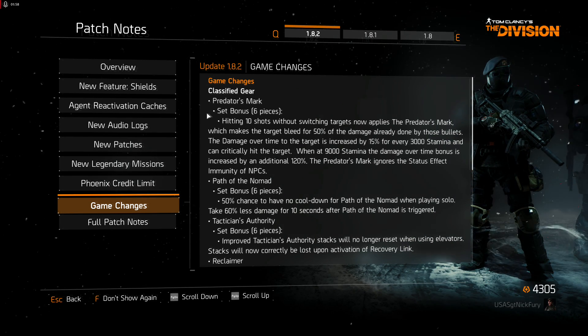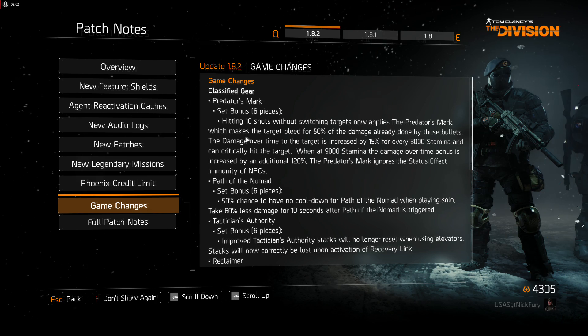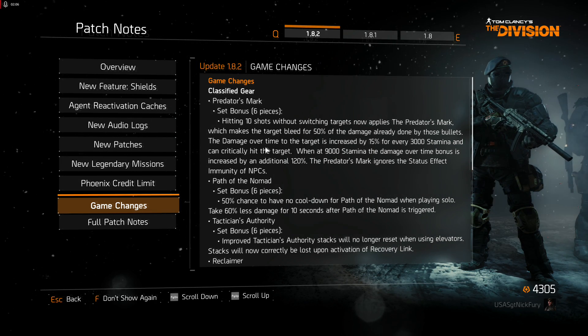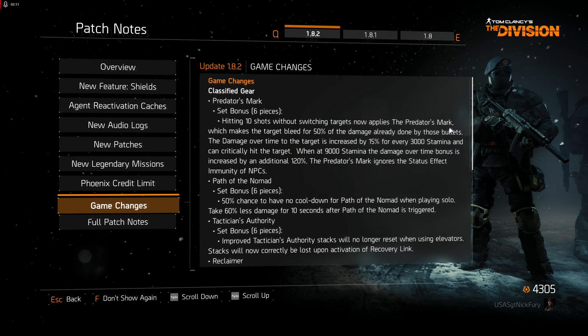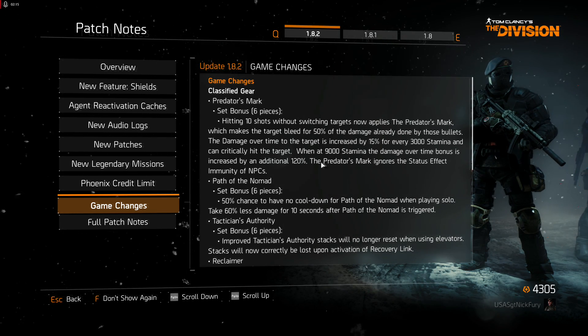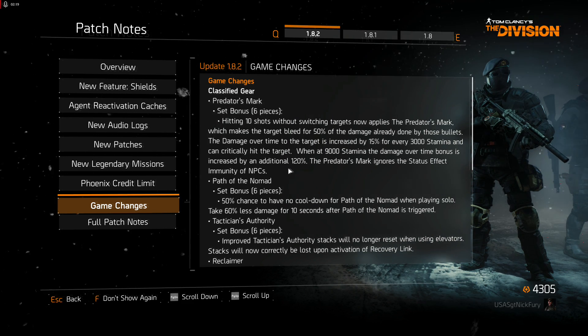Big one: Predator's Mark. Hitting 10 shots without switching targets now applies the Predator's Mark bleed, which makes the target bleed for 50% of the damage already done by those bullets. Damage over time on the target is increased by 15% for every 3,000 Stamina, so make sure you get your Stamina up to 9,000 — because at 9,000 the damage over time bonus is increased by an additional 120%, so you can really do some damage.